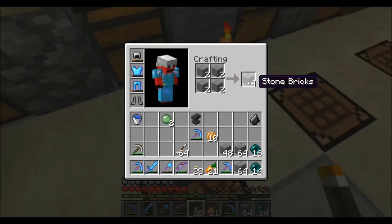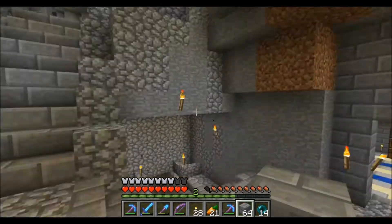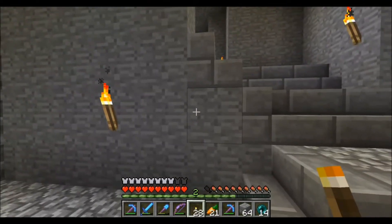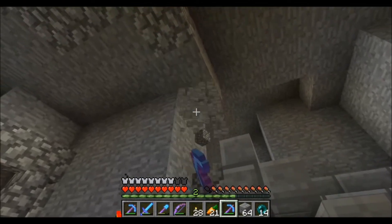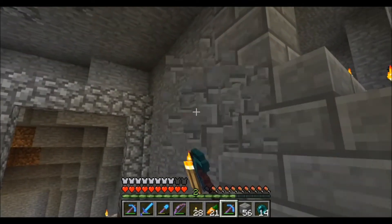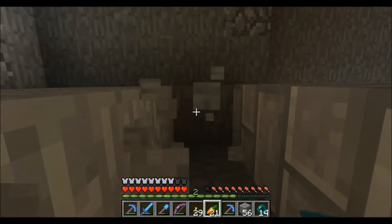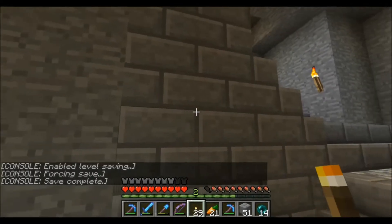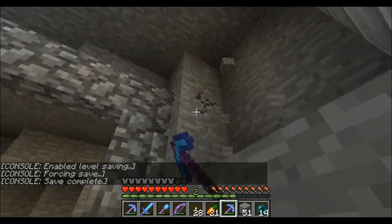Let's just make some stone bricks — looks lovely. I've decided I'm just going to coat the walls in stone brick, and then we're gonna see what it looks like. Obviously it will need a bit of dressing up, otherwise it's gonna be a bit plain and boring. I think we're gonna put these down first and then see what we can decorate it with.